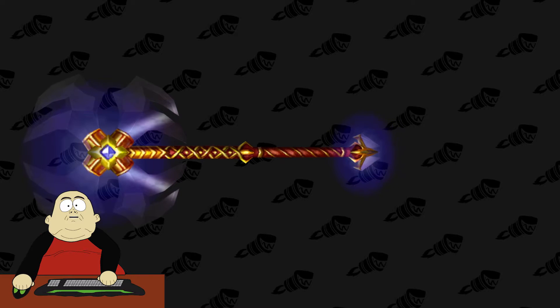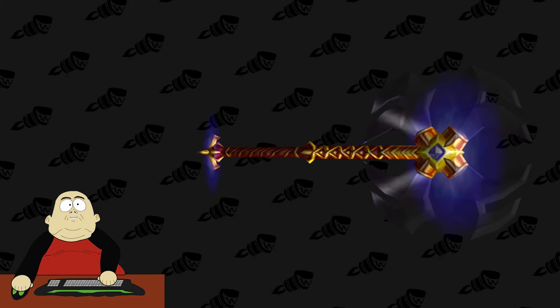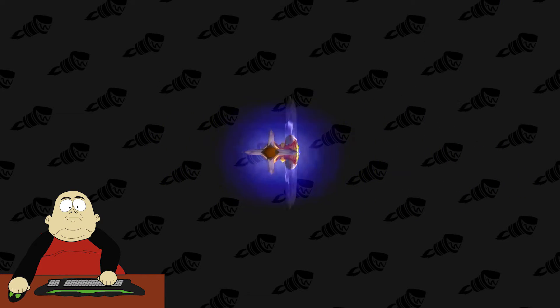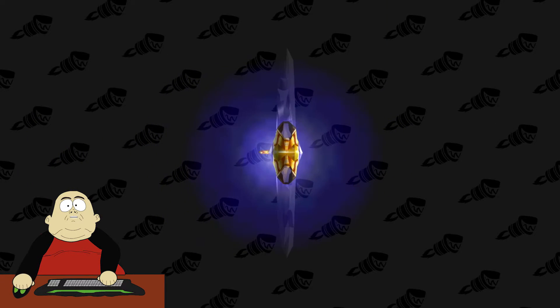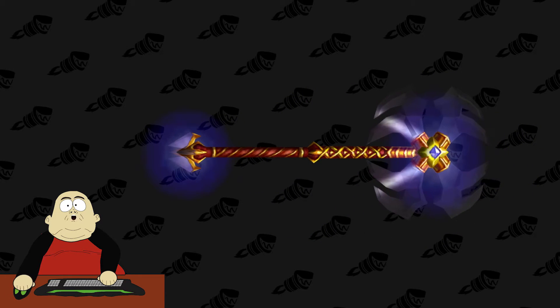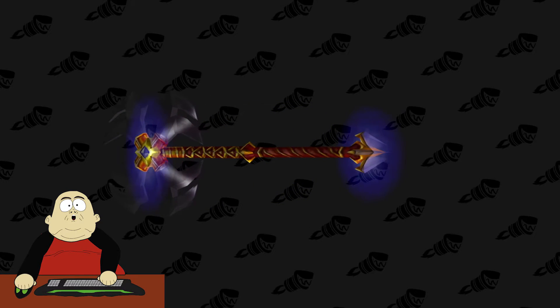Number 5. Now for something a little bit different — this is the Axe of the Nexus Kings, and it drops off of Nexus Prince Shafar in the Mana-Tombs. This one's a little bit different than the rest of the list just because there's no crazy particle effects. It's see-through and it's kind of glowing, and I really like it. I think it can go well with a lot of unique transmogs.